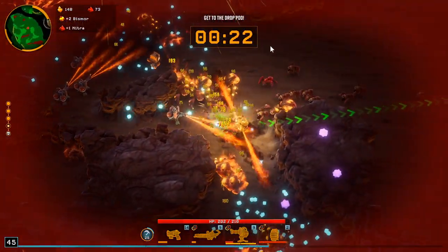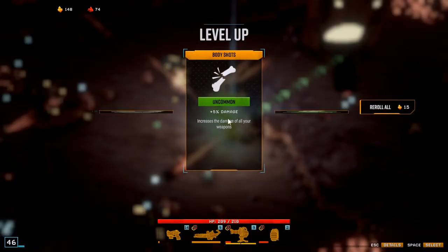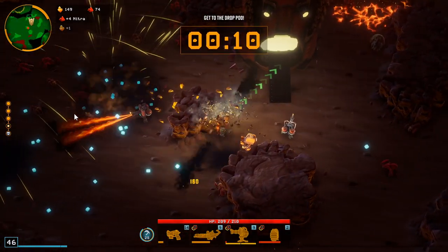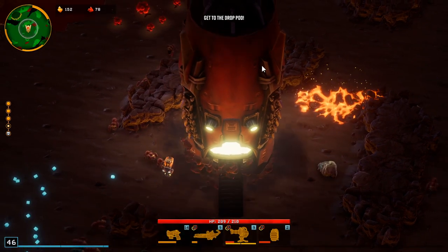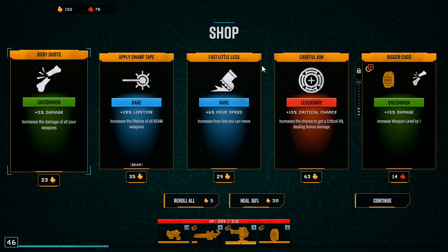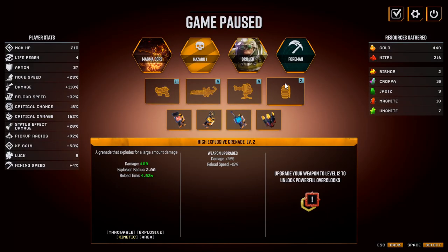I didn't realize we killed it already! I didn't even realize we were fighting it to be honest. We did get the blooms — we're up to 145... 151. So that's 32% extra damage, 15% crit chance — that'd bump us up. Not bad, we probably should take it.